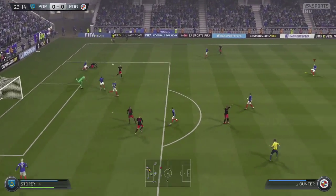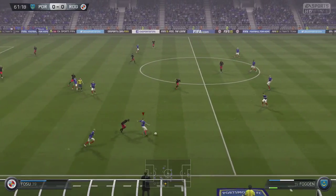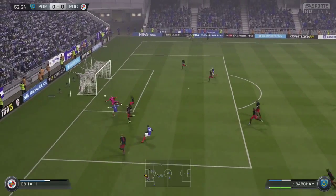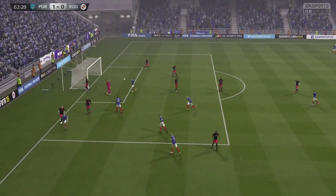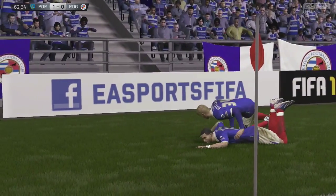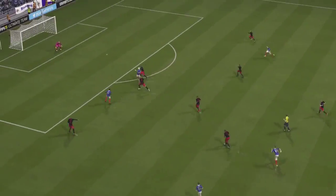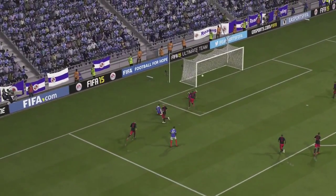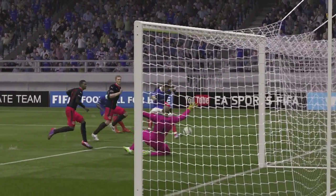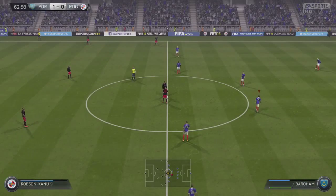The next chance fell to us. We dispossess the ball; it comes to Storey, who does very well and plays the ball over the top to Bartram. Bartram with a lovely, lovely control slots it into the back of the net — Bartram picks up his first goal for Portsmouth! It looks like Bartram's role could be the centre attacking mid role. He played the ball to the near post with his left foot past Federici. I thought Federici should have saved it, but I was very pleased with that.